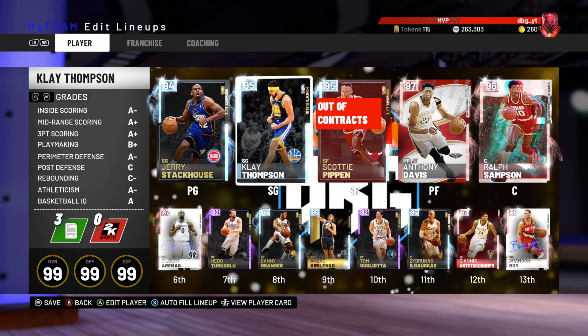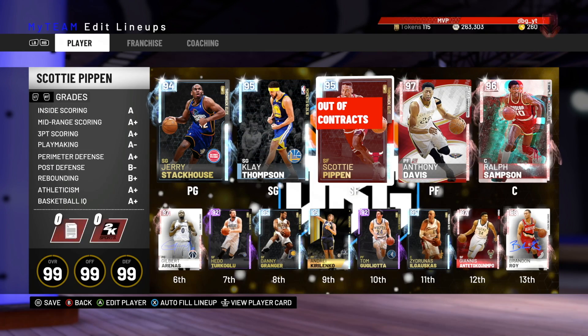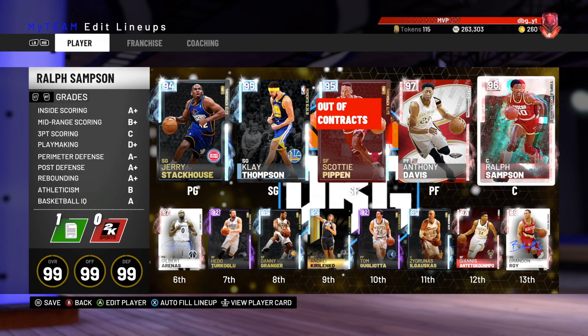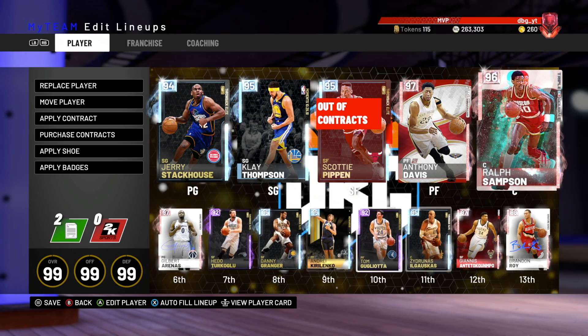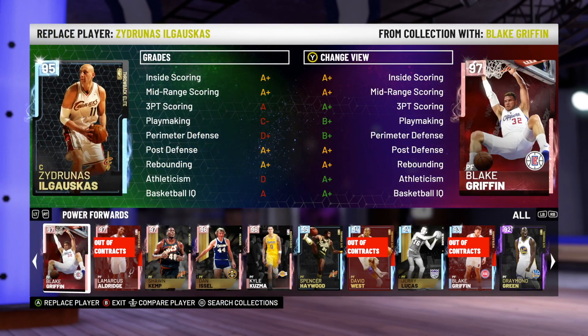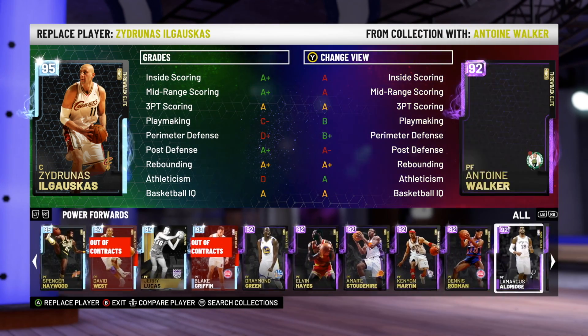The team we're running with is Jerry Stackhouse at the 1, Clay at the 2, Scotty Pippen at the 3. I'm actually going to change it up - I'm going to replace Ralph Sampson with Porzingis. I've yet to use Porzingis and he should be a beast in game anyway.